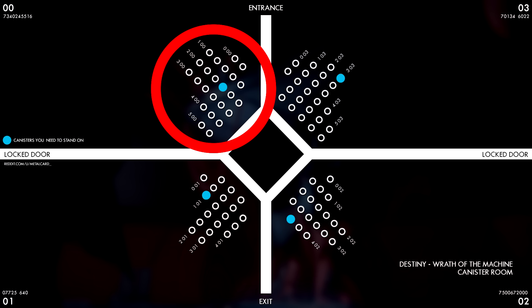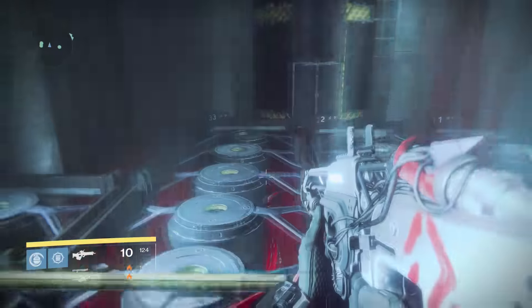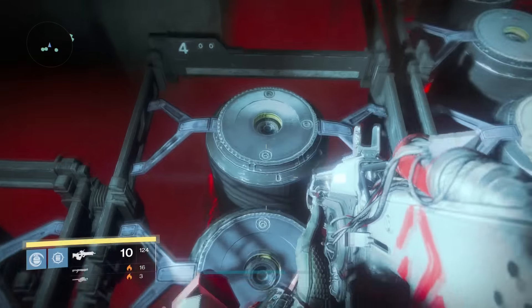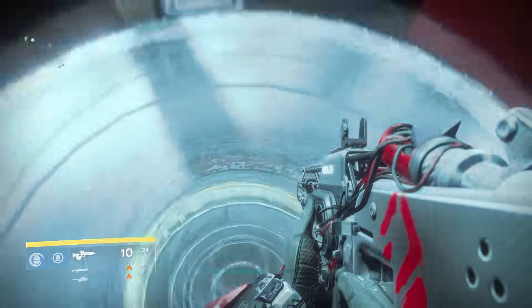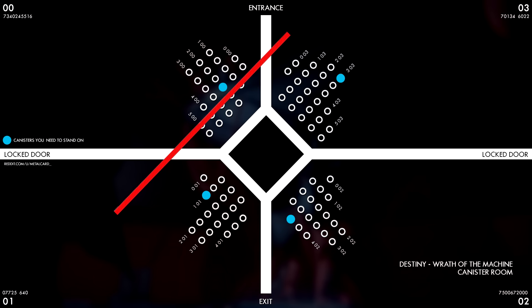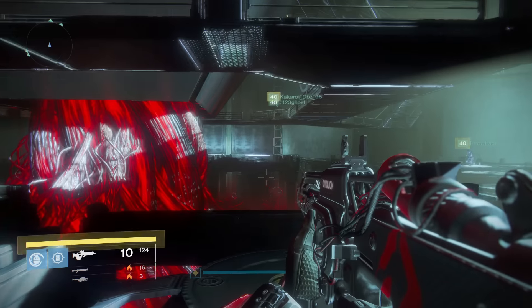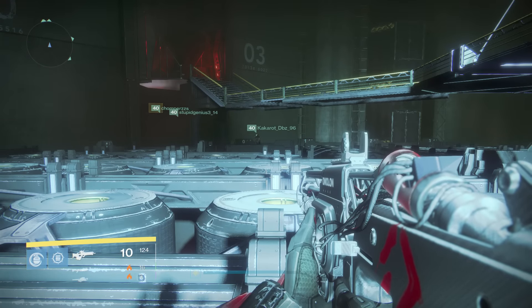Your two fireteam members activate the monitors at relatively the same time. The person on the left monitor gives you the coordinate for the column — the columns are oriented in the server room starting at section 00. So you'll have one fireteam member step on the correct capsule in section 00, then 01, 02, and 03, with all four fireteam members eventually standing on the correct capsules. If you're standing on the correct capsule it will glow when you activate the monitor again. The columns are clearly marked within the room, and the rows are oriented with row 0, row 1, row 2, etc. You utilize the left monitor to find which row to jump in, and the right monitor to find which canister in that row to jump on. Do this for all four sections of the diamond room.